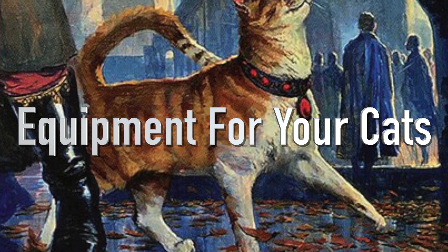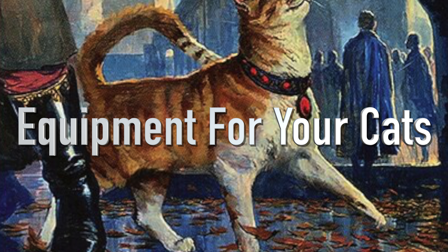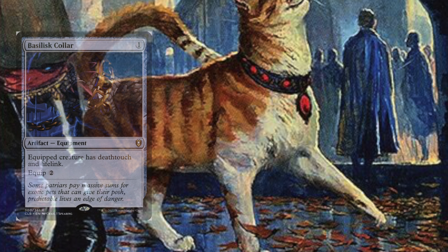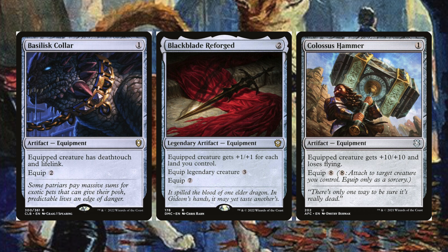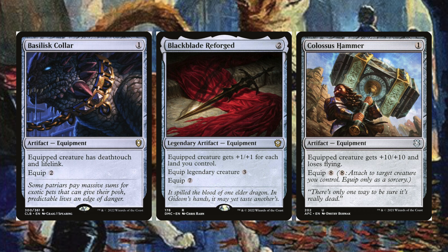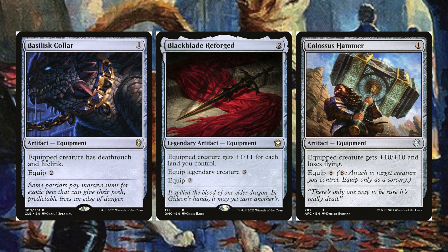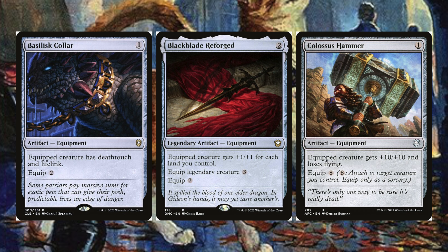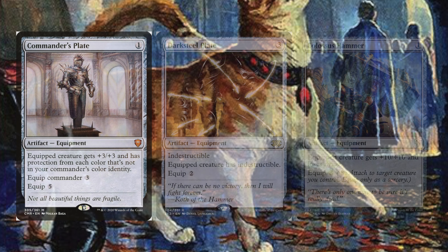Now let's dive into the equipment category. These are all the equipment you should attach for bonuses or to make your commander harder to block, because we want to make it unblockable and keep it alive. Starting off: Basilisk Collar, Black Blade Reforged, and Colossus Hammer. Basilisk Collar gives deathtouch and lifelink — very helpful. Black Blade Reforged gives the equipped creature plus one plus one for each land you control. Colossus Hammer has a high equip cost but gives plus ten plus ten, and on attack it triggers for another plus ten plus ten, making it a huge threat.